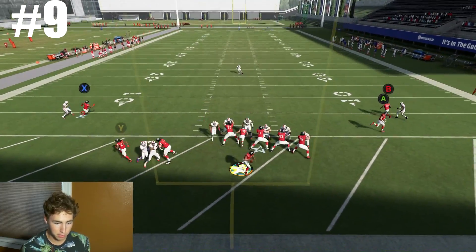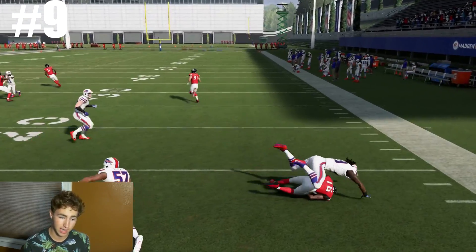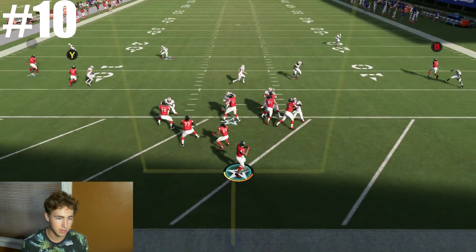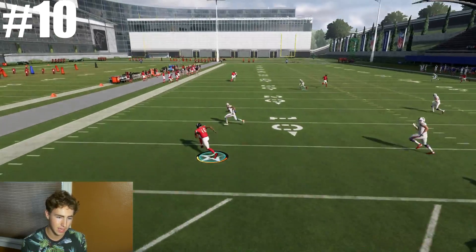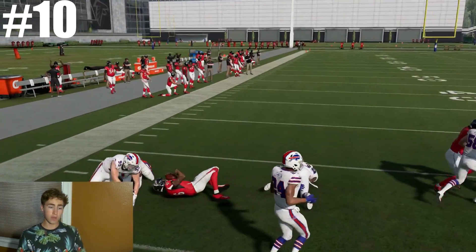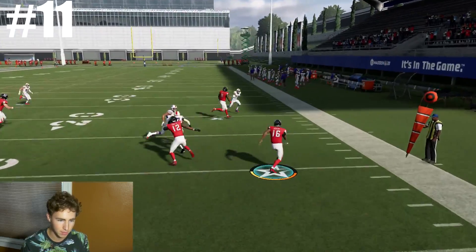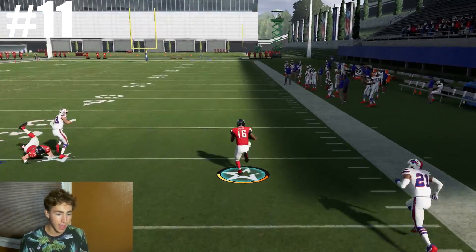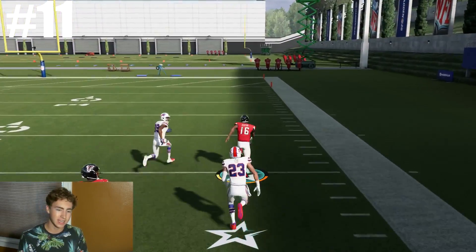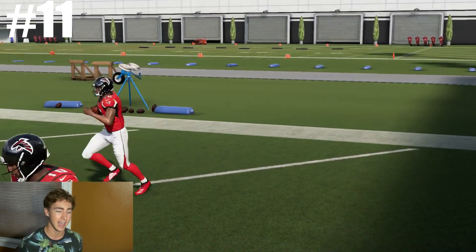Attempt number nine with Lamar Jackson. They're going to come in with the blitz — let's get to the outside. This is 100% it. We're going to juke that guy — actually we're not. Attempt number ten. Hopefully the defenders go down the field and we'll have room to take off. Let's juke this guy — too many guys. Attempt number eleven. We got the block, juke that guy, break off, take off down the field. Lamar Jackson, use that 94 overall speed. He's going to get it — that guy just barely misses and we get it on attempt number eleven!